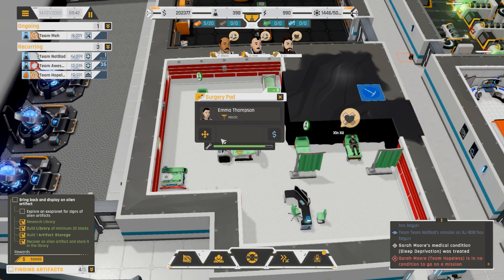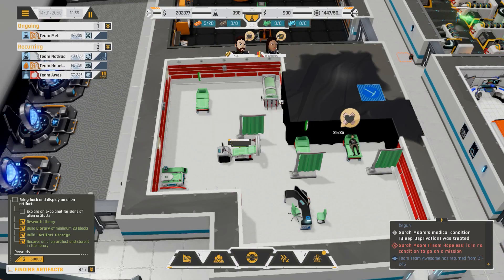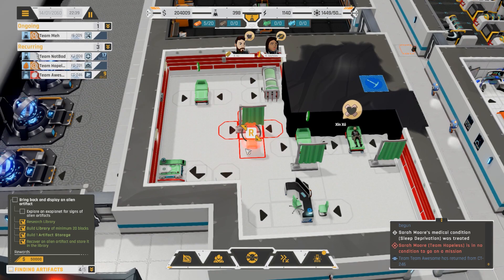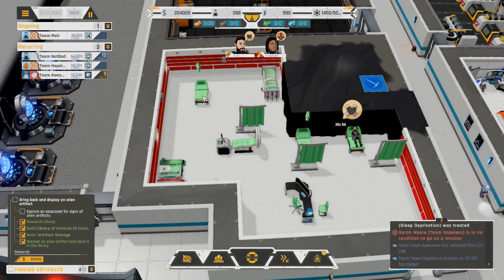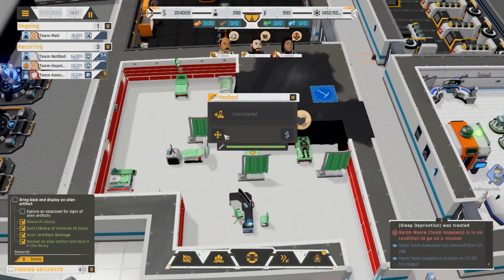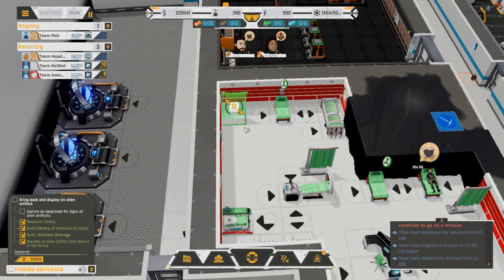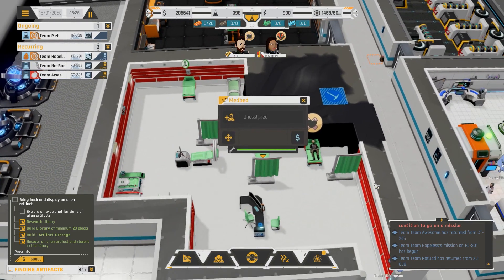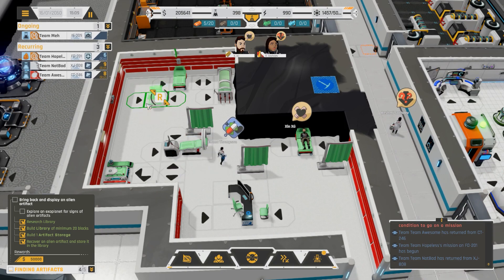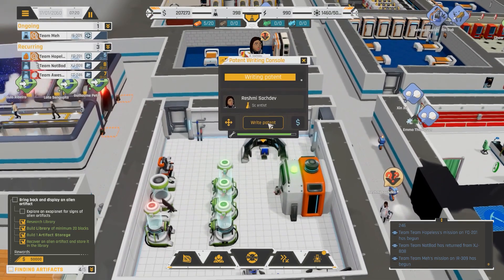Team Hopeless recurring mission needs attention - low mental health. I don't care about their mental health, I'm redoing the medical wing and it's going to be fantastic. I need to move Emma's thing. Move this instead, maybe we can get that to tuck there, and then move this bed over here. I should probably turn off the notifications every time they come back. The med bed goes over there - put that guy over there - all right, now we're getting somewhere.